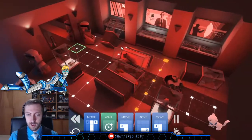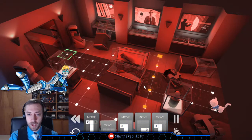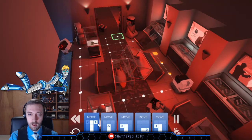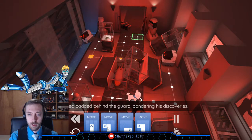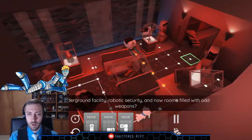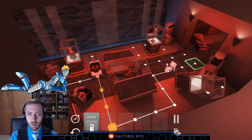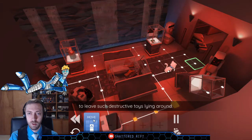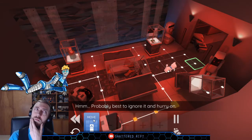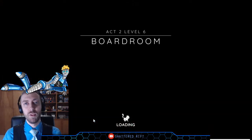This guy's gonna try to deal with me, so I need to wait him out a second. I think we need to follow him. Padded behind the guard, pondering his discoveries — a hidden underground facility, robotic security, and now rooms filled with odd weapons — what on earth was this place? Looking back, Theo considered that it was perhaps unwise to leave such destructive toys lying around. On the other hand, there was no way someone would leave live explosives on display. Probably best to ignore it and hurry on.